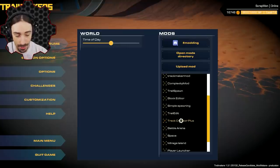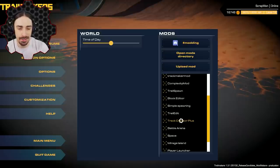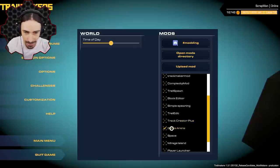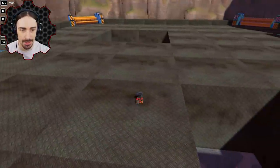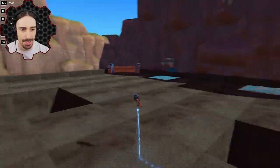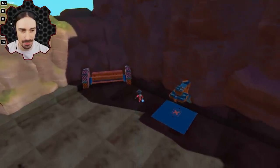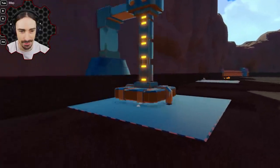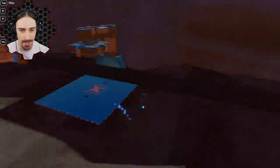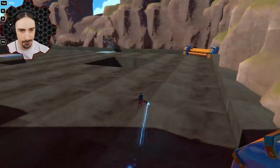Mods can also give the game entirely different maps. Activating the battle arena mod loads me into a battle arena. There's a miniature press that actually works, grinders on the edges, and all kinds of hazards — fun things to push bots into. We could totally do a battle bots video here.